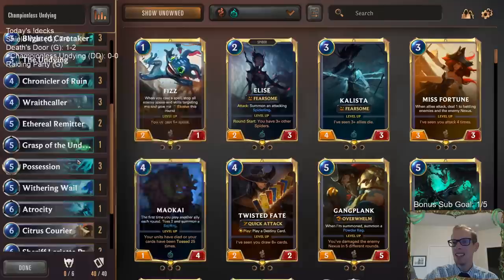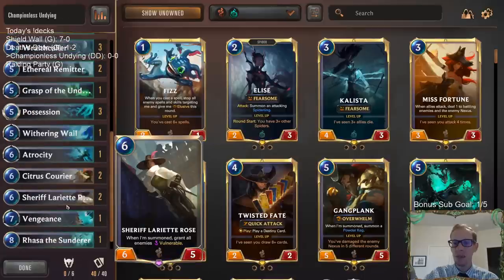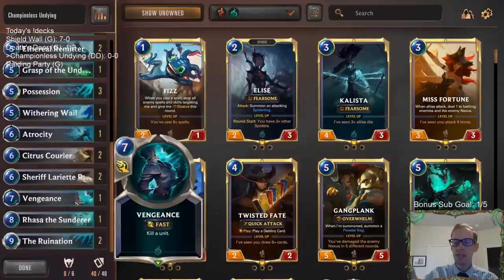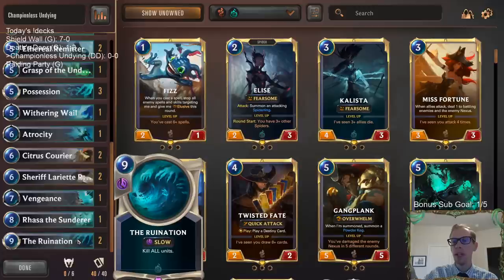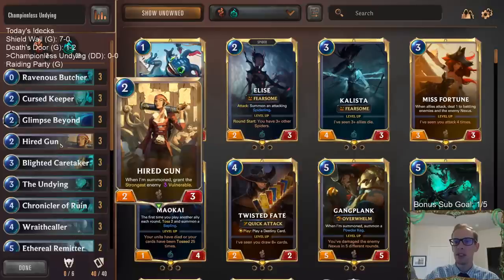We can have all of their enemies get Vulnerable and then attack how we want, saying 'alright, these are blocking our Undyings.' And then we have our top-end cards like Ruination. Ruination is a great card with the Undying because your Undying will come back while all of their things die. So we've got a bunch of awesome synergies in here, and there's also a Hired Gun with the Vulnerable for the Undying as well.